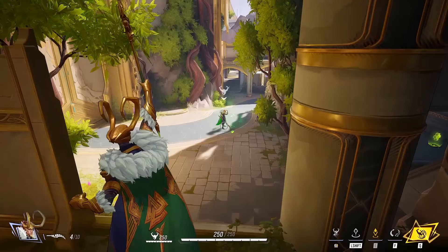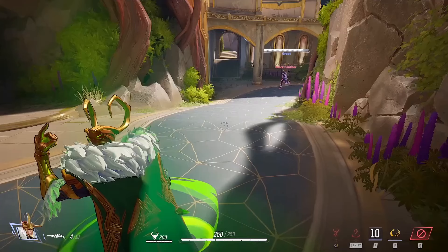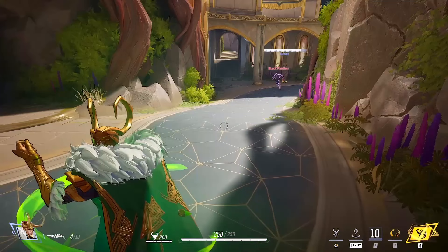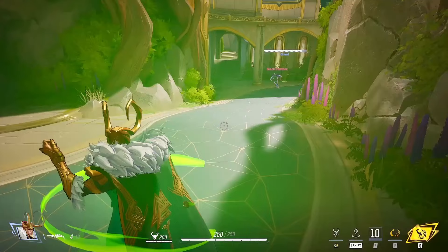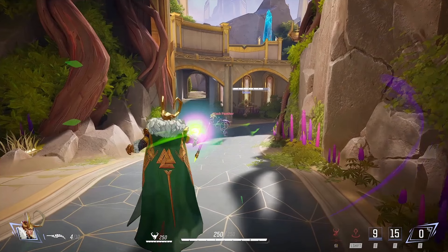We see a right-click ability he has as well, which is obviously an invisibility — the icon is basically someone cloaked, like every cloak icon in every game. He uses E, places a decoy — it says press F to swap, so you can press F and swap into it with a snap of a finger. The only ability we don't see from Loki is his shift, which obviously has a heal icon, so it's a big AOE heal ability. He is a support character.